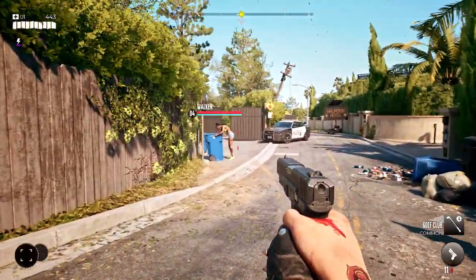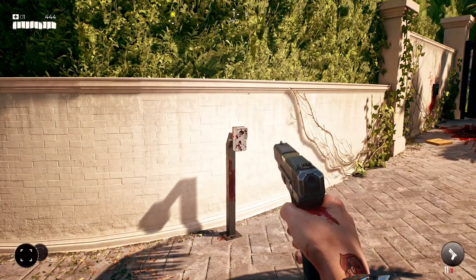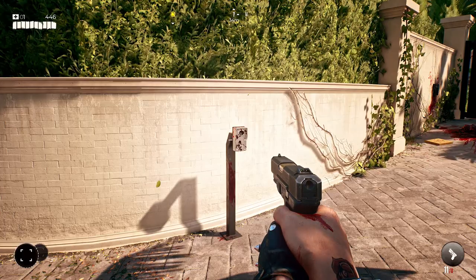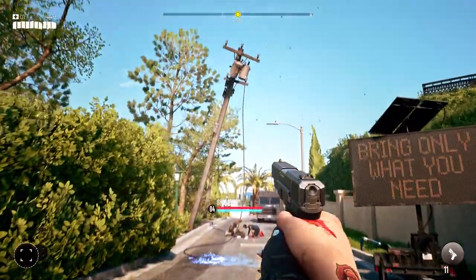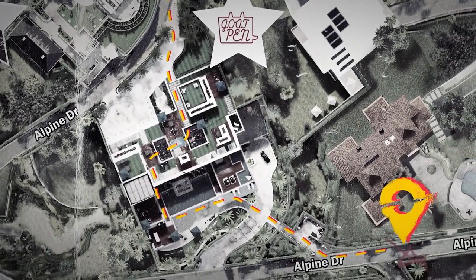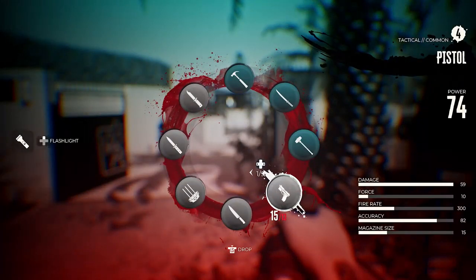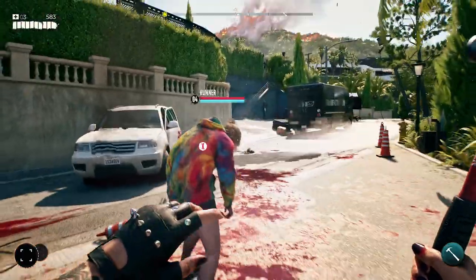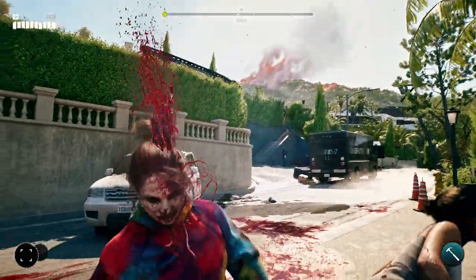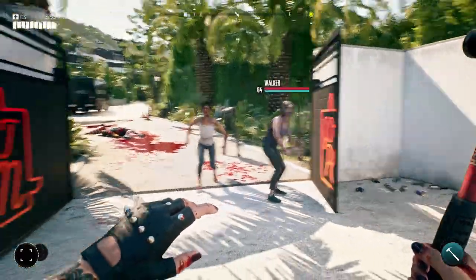Despite the outbreak, our world is alive and kicking, with oddball survivors and crazy sidequests to complete. Let's ignore this request for now and continue towards the Halperin Hotel. The road to Beverly Hills is just beyond that mansion. Sometimes it's best to choose when and when not to engage, so let's try to find some shelter.